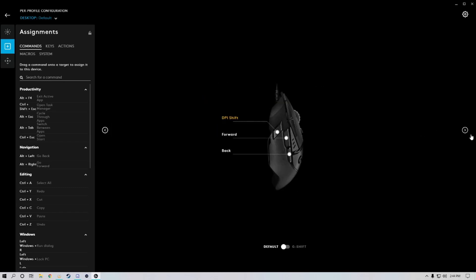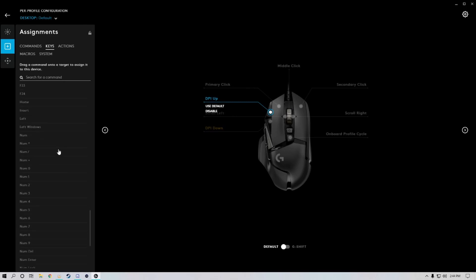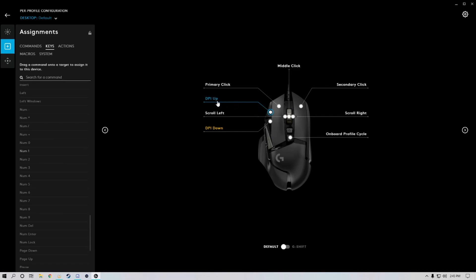Where this software comes in handy is you can actually assign keybinds to the mouse itself. What happens is when I'm playing Call of Duty and I try to bind these buttons to the mouse, it won't register those buttons. So what you could do is come over here on this menu on the side, click on the keys tab, and you could assign pretty much any keys. These are all keys on your standard keyboard. So let's say I want to assign this to number one on the number pad — now when I press this button, it's going to function as if I'm pressing number one on the number pad. That's what'll allow the game to register additional buttons.